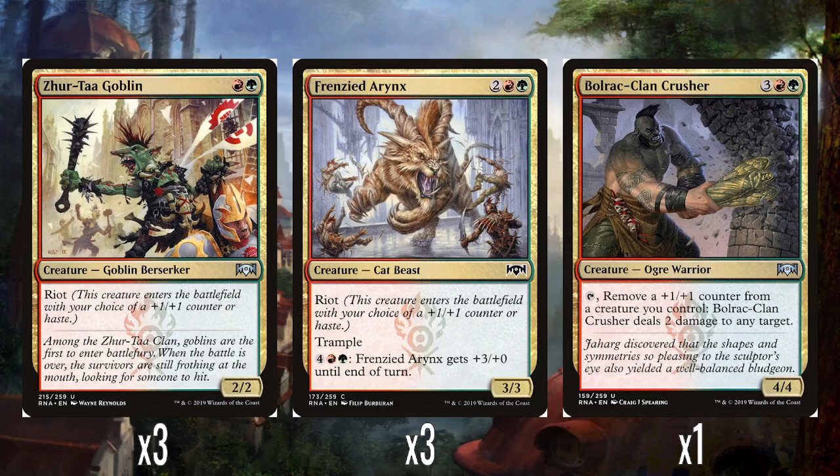A single Bulwark Clan Crusher — 2, a red and green for a 4/4. You can tap, remove a +1/+1 counter from a creature you control, and it does 2 damage to any target — a really fun ability. Obviously it's there to interact with the Riot creatures, and Domri's ultimate also puts +1/+1 counters on things. How regularly you'd get that ability going off is up for debate, but at least it's free — it's just turning a +1/+1 counter into a Shock. Pretty good ability, and it's still a 4/4 that can swing.